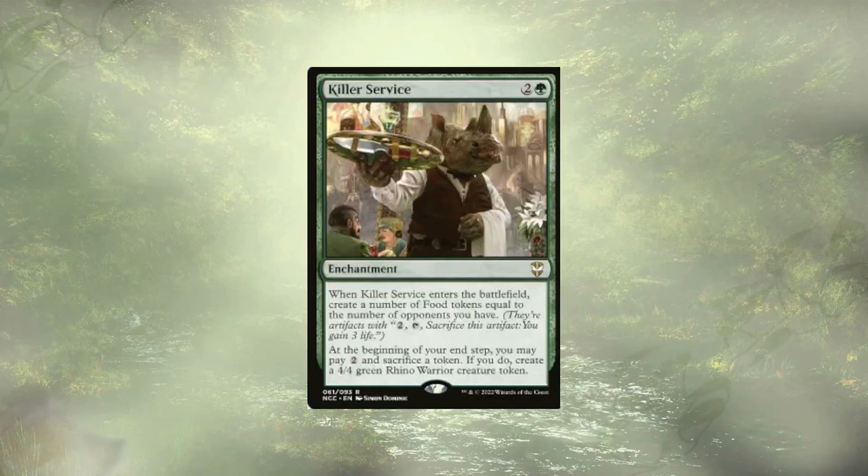Killer Service is our final new card, which will create three food tokens on ETB and let us sacrifice those tokens for two mana to create a 4/4 Rhino Warrior each turn. We need to have a bunch of blockers — we're going to have creatures ETBing, which is going to be good for our Mirkwood Bats, and when we sacrifice those tokens we're also gaining value. We're going to Value Town, baby.